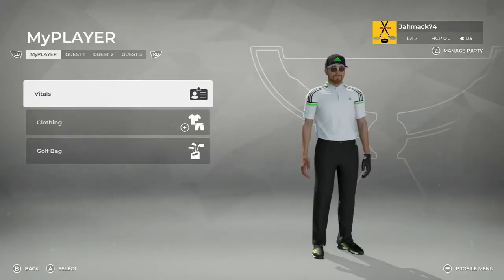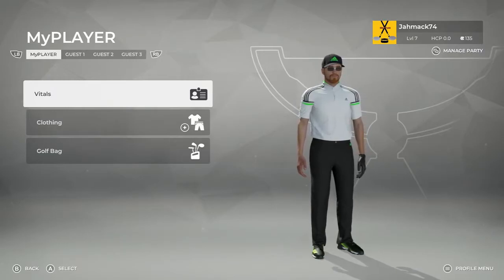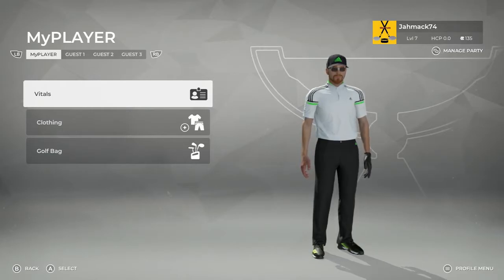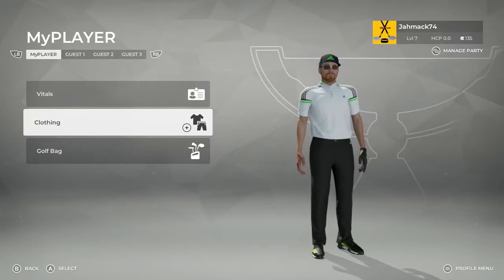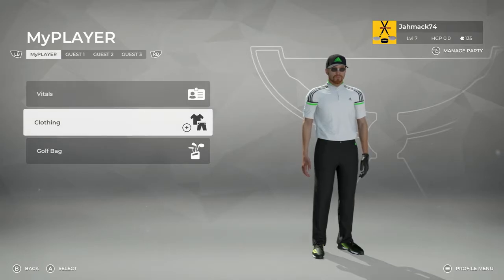Welcome everyone to the Sticks and Pucks channel. This episode is going to be the kickoff to the new series on our golfer in PGA Tour 2K21. You can see from the graphic on screen right now that my character is all Adidas — this was the gear that was in the pre-order code. I've dressed it out, adding only a glove and some glasses earned from playing the game and getting coins. This video is primarily going to be introductory.